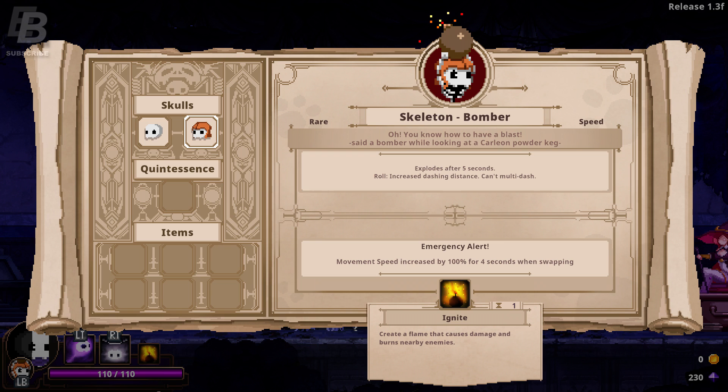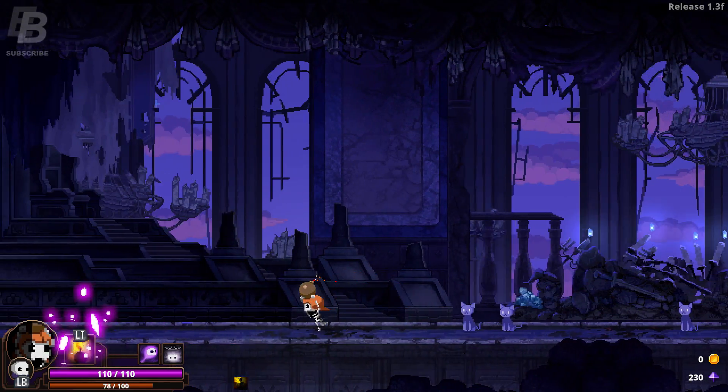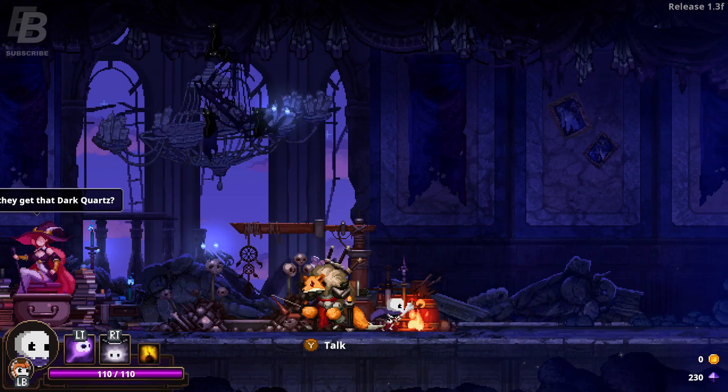Let me read the stats because I didn't read them when I picked it up. Skeleton Bomber — 'oh, you know how to have a blast,' said a bomber while looking at a carillon powder keg. It explodes after five seconds, the roll increases dashing distance, and I can't multi-dash. Emergency alert: movement speed increased by 100% for four seconds when swapping. And the left trigger ability creates a flame that causes damage and burns nearby enemies — so it's kind of like a proximity get-off-me attack. Boom, got him! That's going to change how I approach a lot of fights.